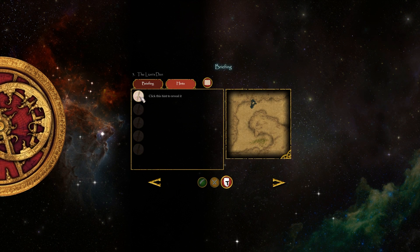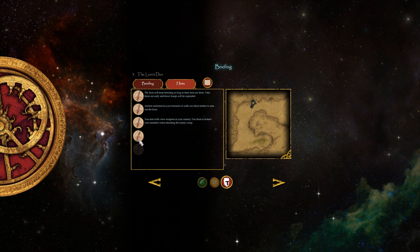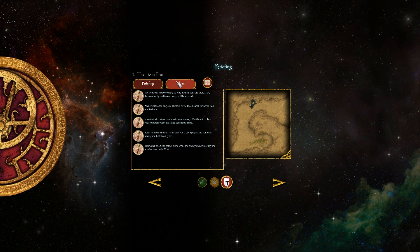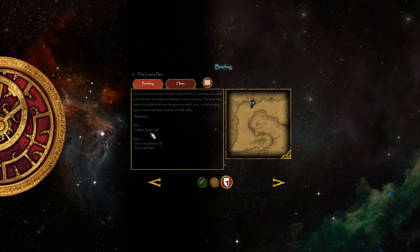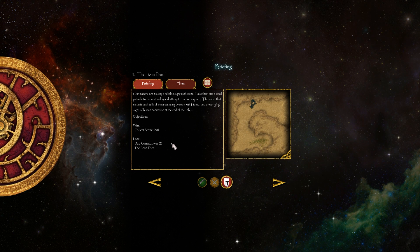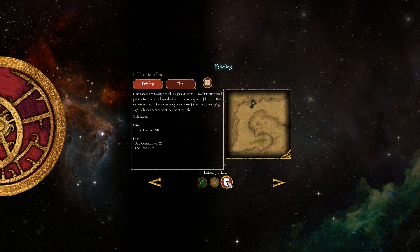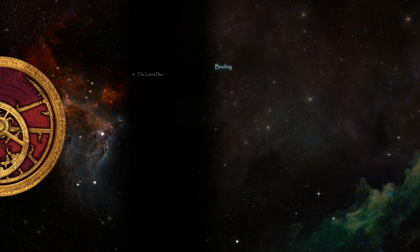Our masons are missing a reliable supply of stone. Take them on a small patrol into the next valley and attempt to set up a quarry. The scout that made it back tells of the area being overrun with lions and of worrying signs of human habitation at the end of the valley. To win we need to collect 240 stone, but we'll lose if we exceed our day countdown of 25 days. We're doing it on the hard difficulty as per usual.